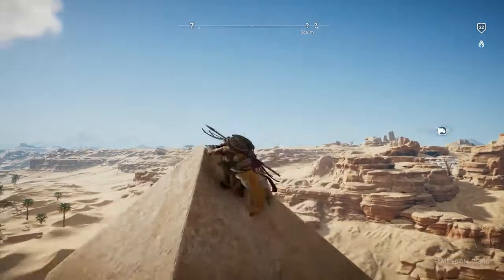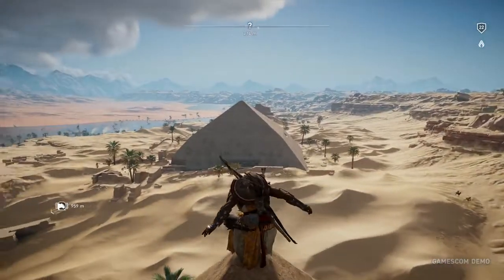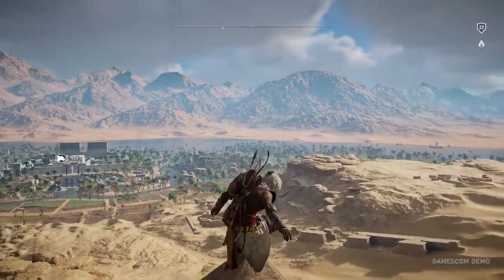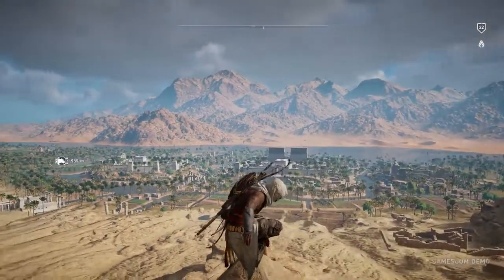When we started by saying let's do Ancient Egypt, it was going to be a country. Ancient Egypt meant many things for us — cities, but also all the wilderness areas. We wanted to show the diversity of this wilderness, and something that people, as they play the game and get into hours and hours of it, they're constantly seeing new stuff from the world, from the environment.